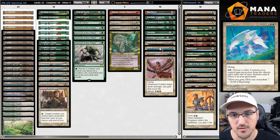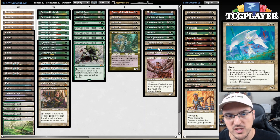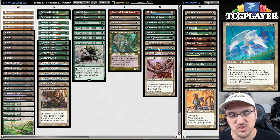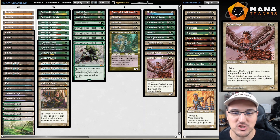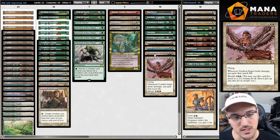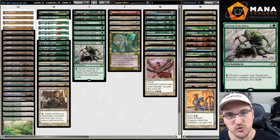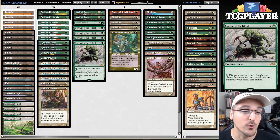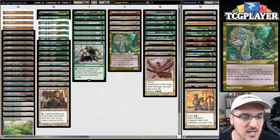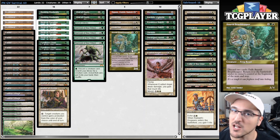Then stuff like Windborn Muse as a way to protect against creatures. Glory as a way to push through damage - actually this is a card I had totally forgot existed until a couple of months ago. I went to a store and saw it there and was like, this card is dope, why aren't I building around this? And then finally Exalted Angel, my actual favorite card in the format. Exalted Angel plus Survival of the Fittest - number one and number two. This was just going to happen eventually.